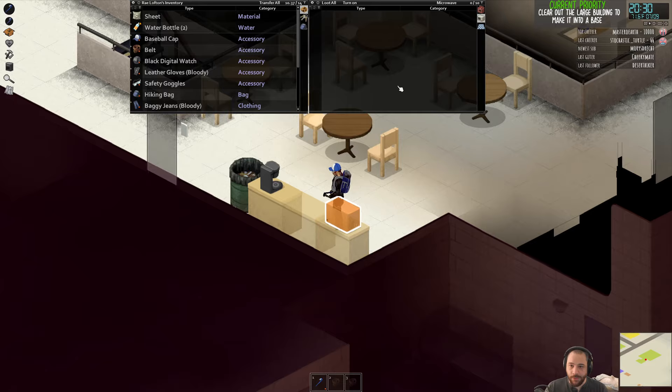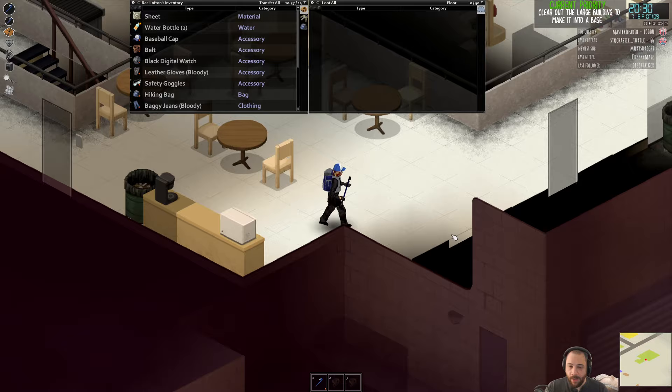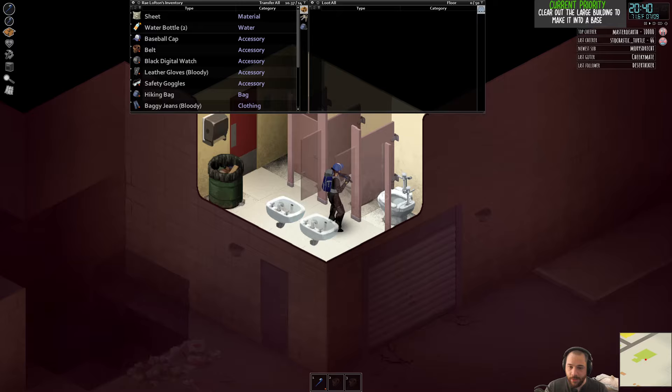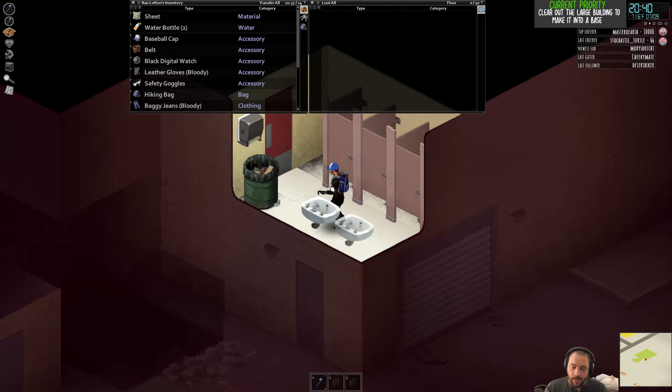There's also a coffee maker and a microwave up here, so I can do some basic cooking. Because I'm considering living in this building, I want to make sure I'm alone — I've never really seen zombies in toilet stalls but I want to check — because the last thing you want to do is wake up to a zombie gnawing on your face.